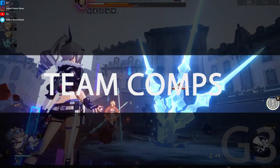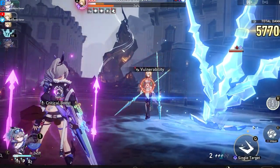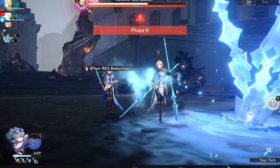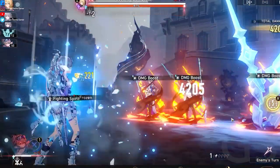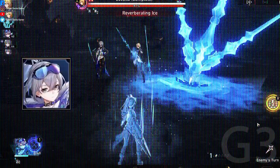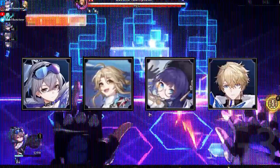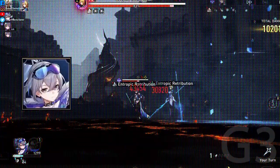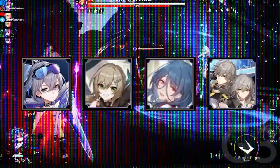Silverwolf is an awesome debuff support unit who can fit right into almost any team. One of her greatest strengths is the ability to enable mono element teams thanks to her weakness implants. Ideally, she should work with a main DPS and a preservation or abundance unit. Her best team comps look like this: Silverwolf, Qing Yuan, Tingyun, Bailu; Silverwolf, Seele, Bronya, Tingyun; Silverwolf, Yanqing, Pela, Gepard; Silverwolf, Himeko, Asta, Fire Trailblazer; Silverwolf, Clara, Sushang, Natasha; Silverwolf, Qingque, Natasha, Physical Trailblazer.